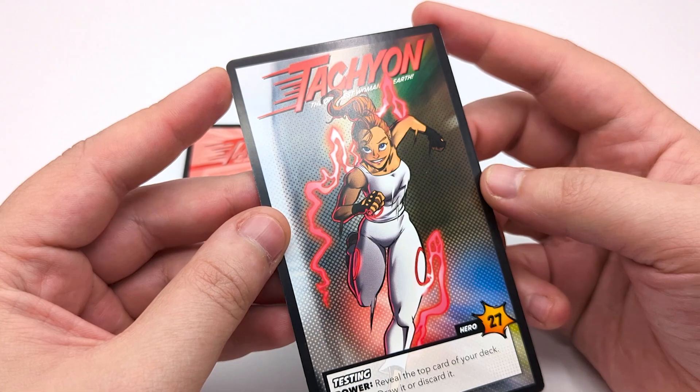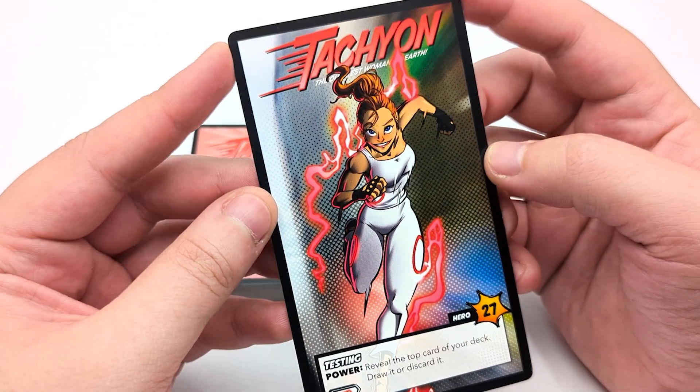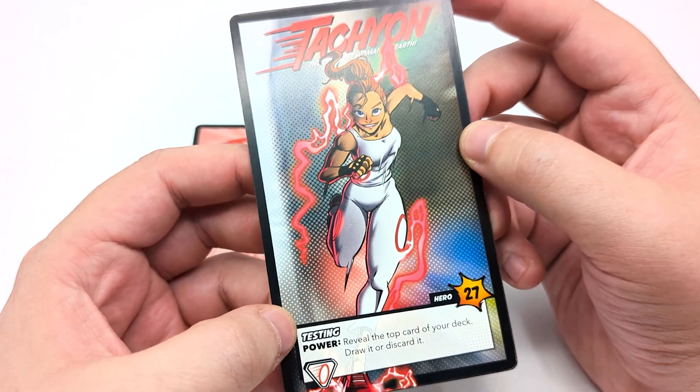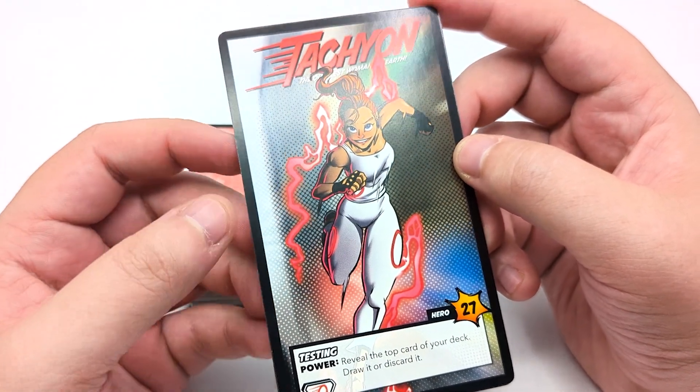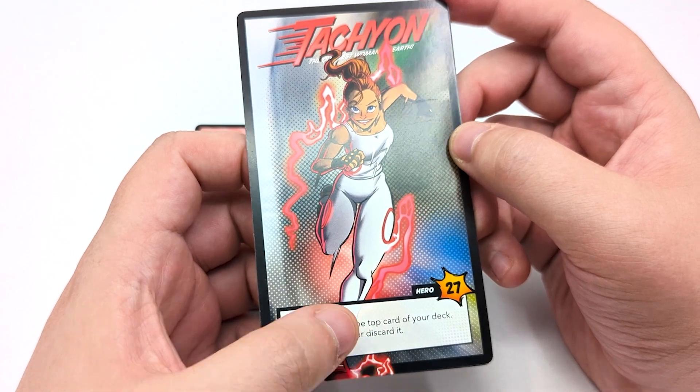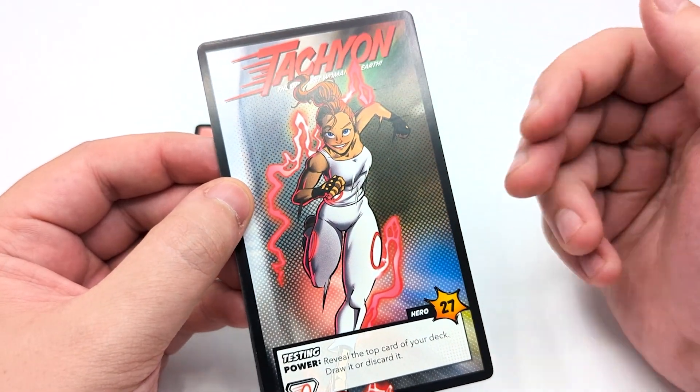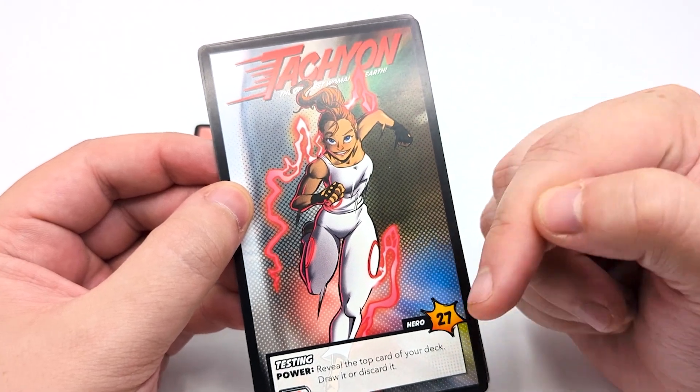Starting off looking at Tachyon herself, the quickest woman on earth. She's got the power testing: reveal the top card of your deck, draw it or discard it. That can help you get rid of cards you don't want or keep your hand nice and full to be able to power the rest of her card plays. She's all about playing a lot of cards.